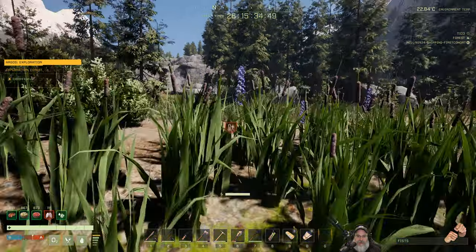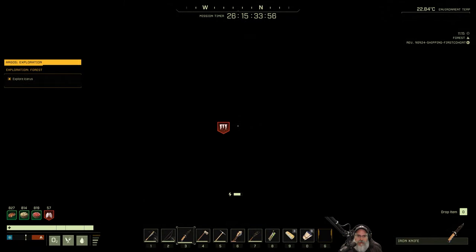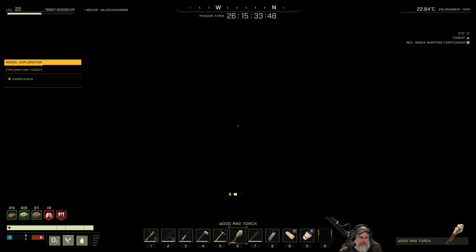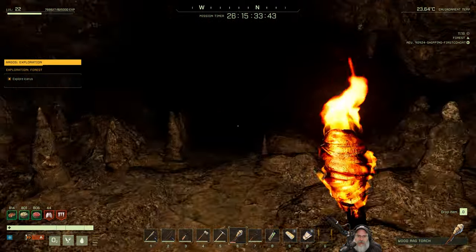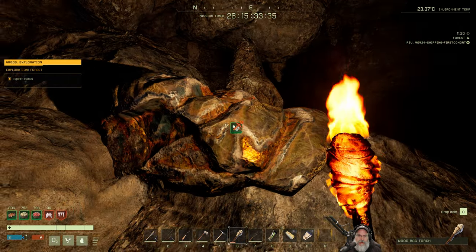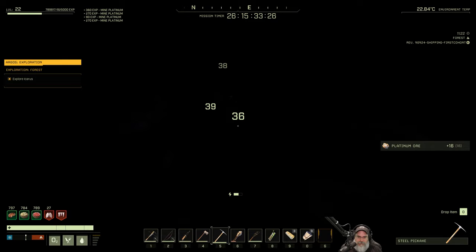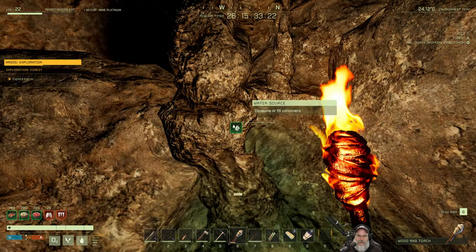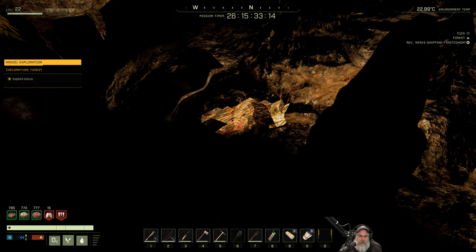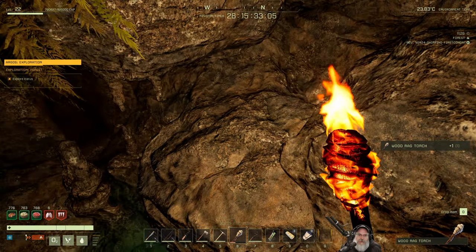This is a small cave - there's only one worm that spawns in here. Okay, where was it that I thought I saw platinum? Here - it IS platinum! I wasn't dreaming! We need 60 of this. I can't throw my torch down in the water but we can toss it up there. I was so worried this was going to be titanium too. Did we get every last piece? We got 29 - we're going to need to find one or maybe two more nodes of this.